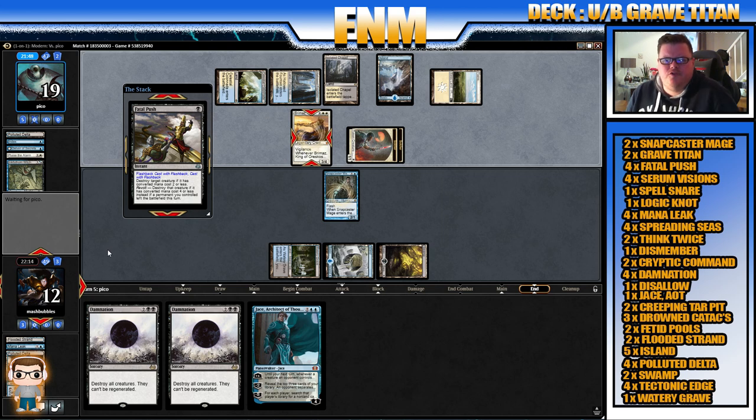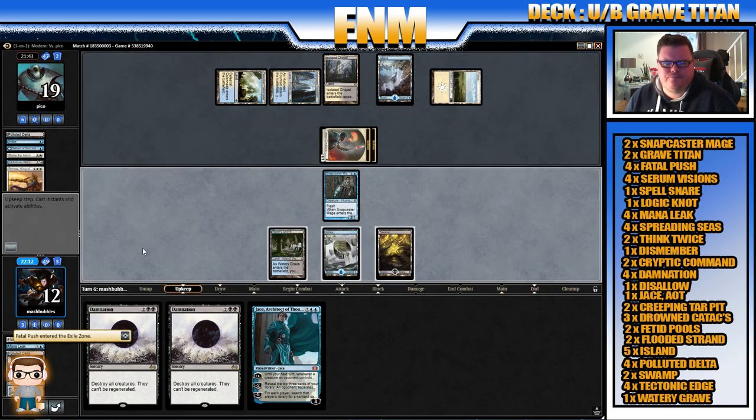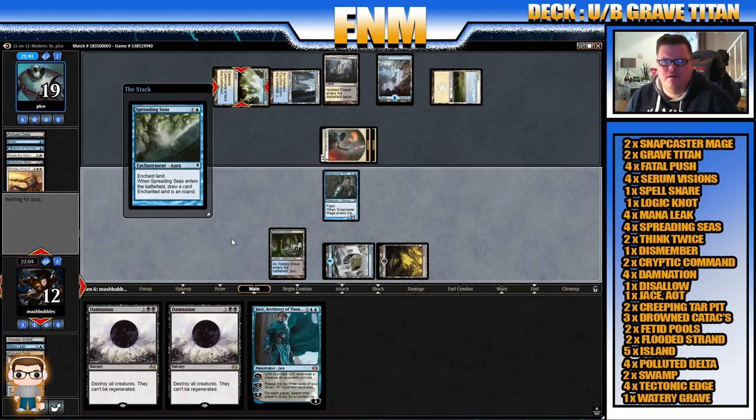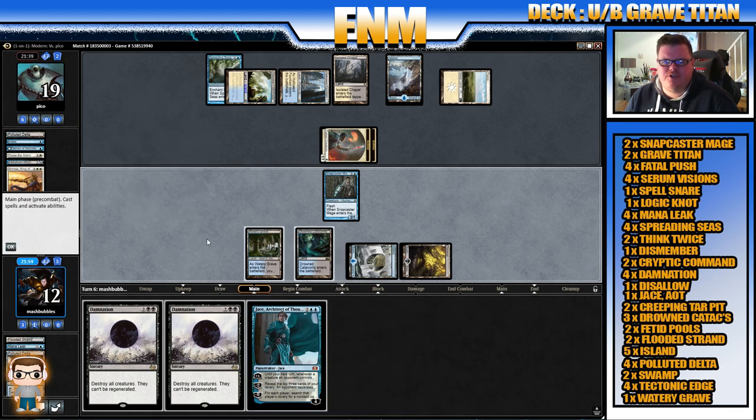Flash in the Snapcaster Mage and then we will attempt to Fatal Push the Brimaz. We shall try and Fatal Push Brimaz — does our opponent have any kind of counter spell? No. So that was good for us. Spreading Seas — we'll play it because it helps us draw a card. We're worried about the Celestial Colonnade — we don't want that beating us down. Draw a card — it's a land. Drowned Catacombs.